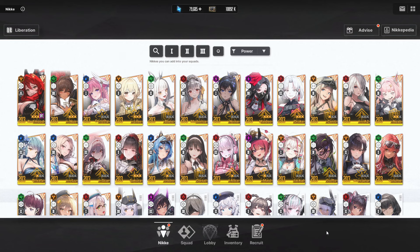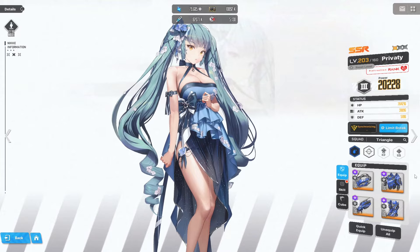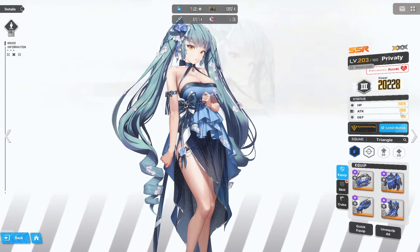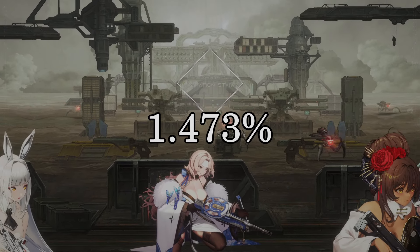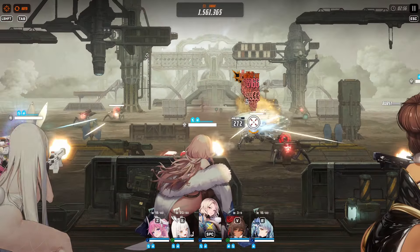Let's check how much attack my Privatey would get from each additional copy until we reach max limit break — 470. How much attack does she currently have? 31,896. So that's a whopping 1.473% additional attack compared to her current attack value.